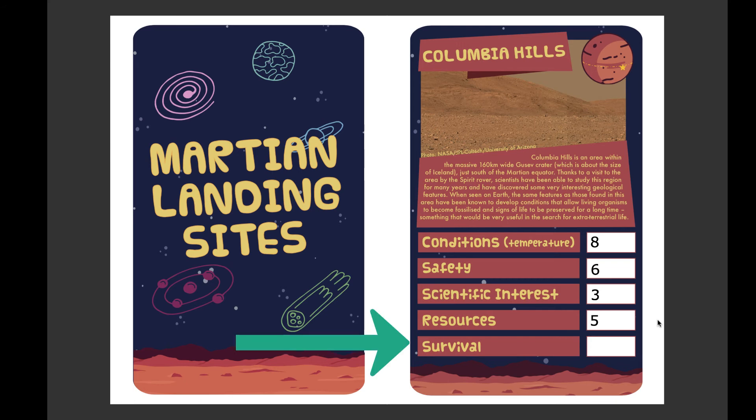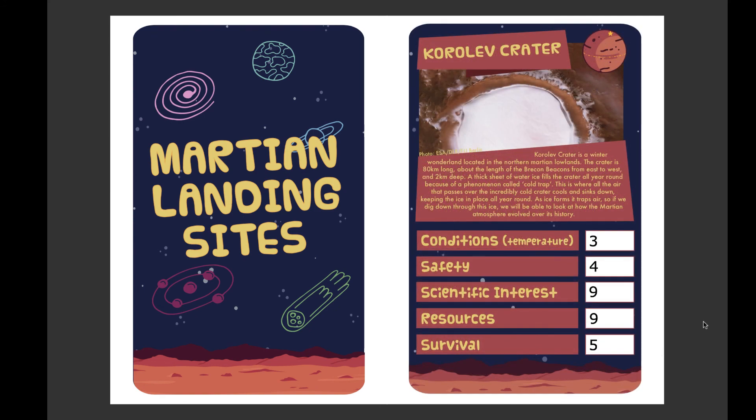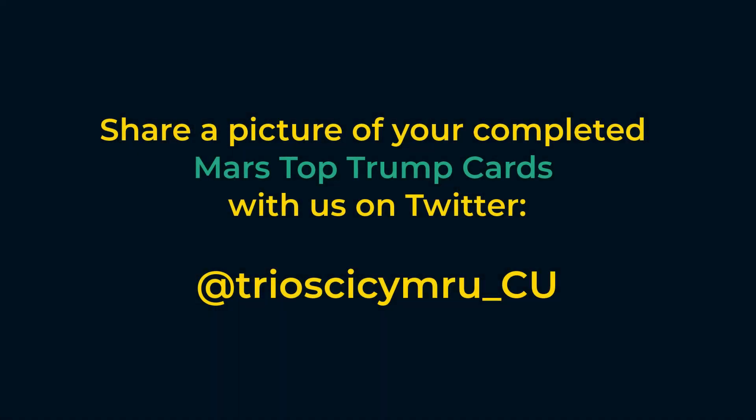So the final category is survival. This is a kind of summary of all of the other categories — based on everything we've just looked at, we now want to rate whether this region would be a good place to build the first human base on Mars. Columbia Hills is warm, it receives a lot of solar energy for electricity, for growing crops and for keeping people healthy. Plus it's fairly flat, making it a safe place to land and build on. It may not be the most scientifically interesting and we'd have to think carefully about how to provide water to the base, but I think 7 out of 10 sounds about right. And that's it — do the same for all 32 cards, or you can get someone to help you. Then print them off and you're ready to play. Enjoy your new set of Top Trump cards and I'll see you next time.